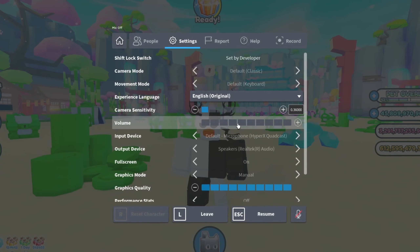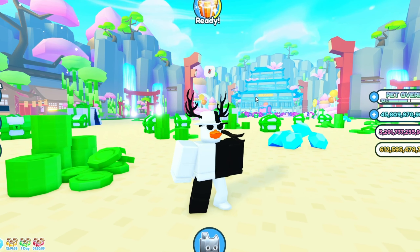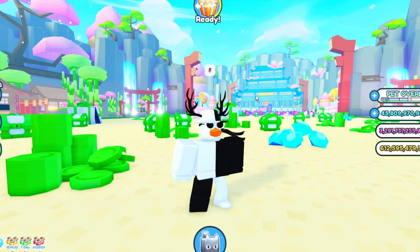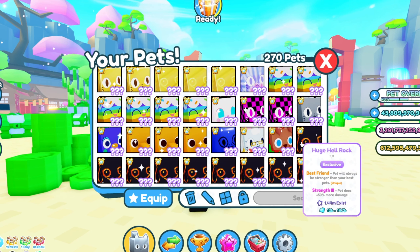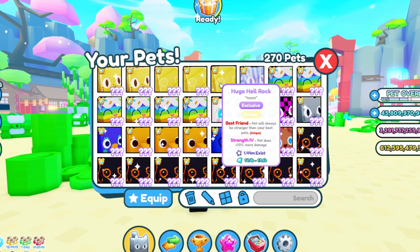Welcome back to another video. In this video I'll be showing you guys how you can get your first huge, or another huge. It's not that easy to get a huge — the huge hell rock and the normals have got their price really high. I used to sell these for like 10 billion, 12 billion, but now you can sell it for 17.6 billion.